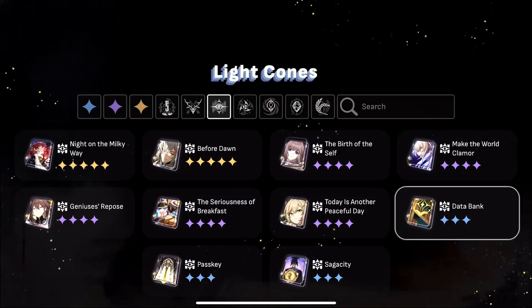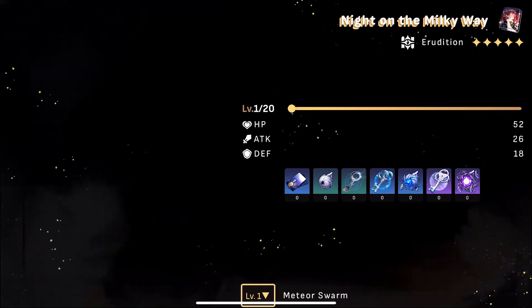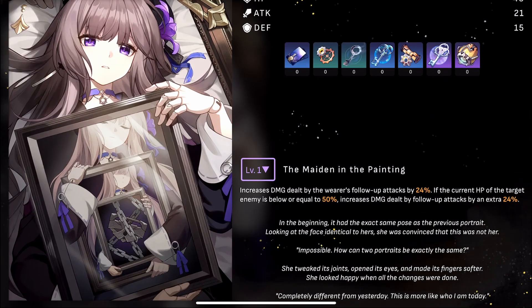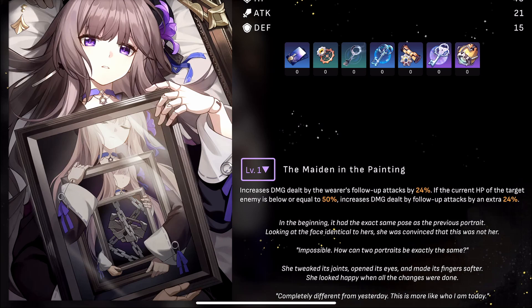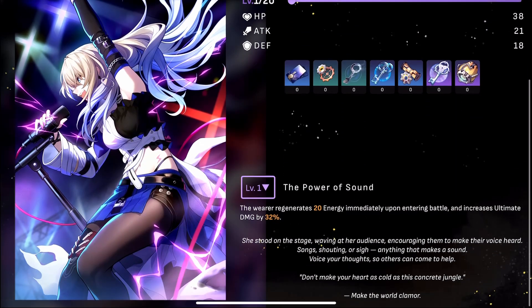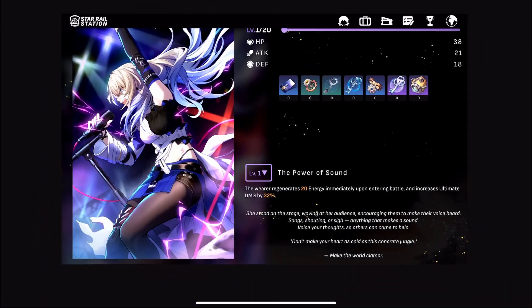For light cones, Before the Dawn — his signature light cone — is the best fit. If you have Himeko's light cone from the standard banner, that also works for Jingyuan. For F2P players, Herta's light cone is probably the best option since the Lightning Lord's attacks count as follow-up attacks. Any other 4-star light cones work too, but avoid Make the World Clamor, since the Lightning Lord deals most of the damage, not the skill or ultimate.